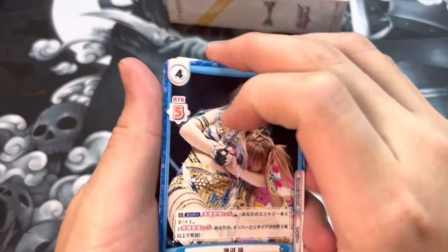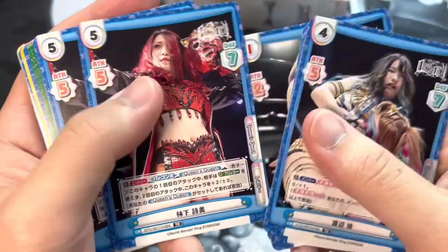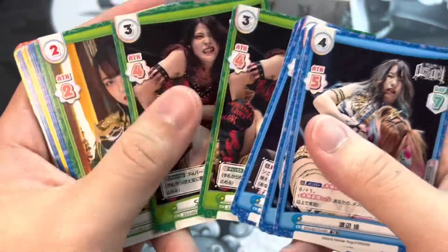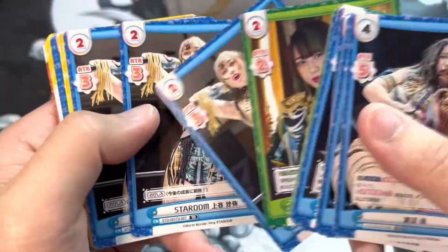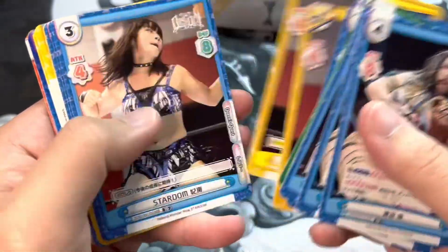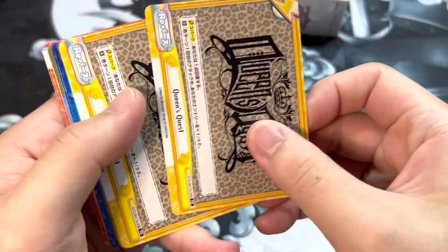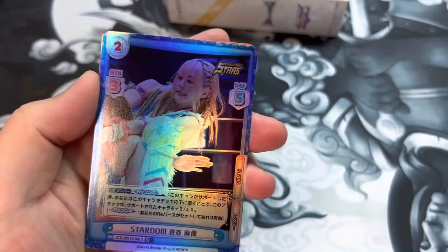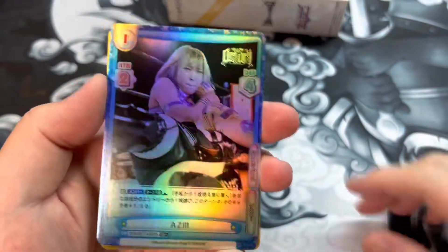The second half is the Queen's Quest exclusive section. Here we got Momo Watanabe, who is now part of Oedo Tai. We got a one-cost Azumi, a five-cost Utami, the green blocker cards, and one of the twins — I think that's Hina. Here is the Queen's Quest faction card. We also got a foil Mayu from Stars, a foil Queen's Quest Azumi one-cost, and a foil faction card for Queen's Quest.